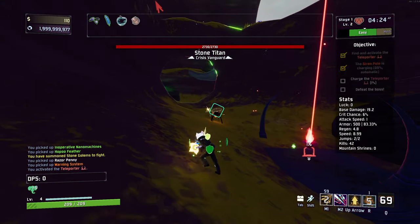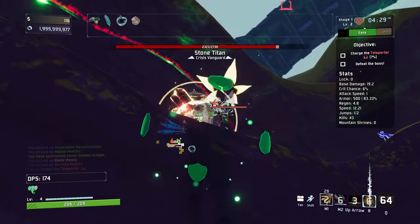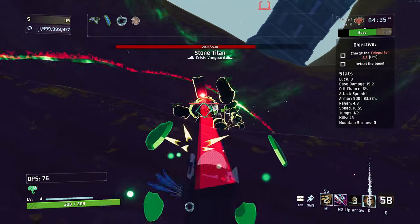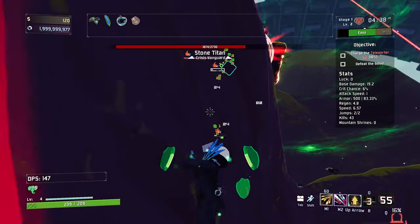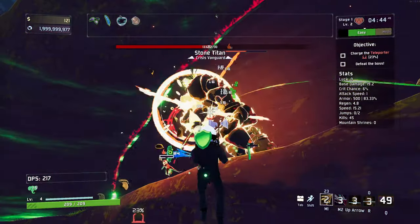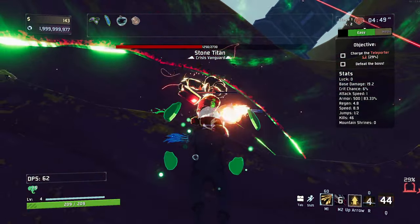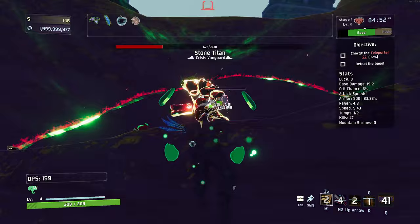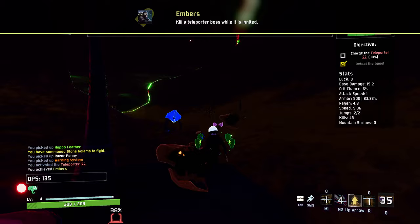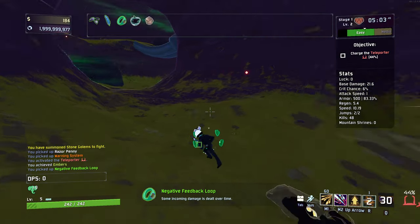I think I'm going to activate the teleporter. We've got a stone titan up here. It's going down reasonably quickly already. This is good with the fire damage and stuff — not the most powerful ever, but it's doing the job. We fire a right click plus a grenade, that does a good bit. And we unlock Embers, which I believe is another character. Some incoming damage is dealt over time.